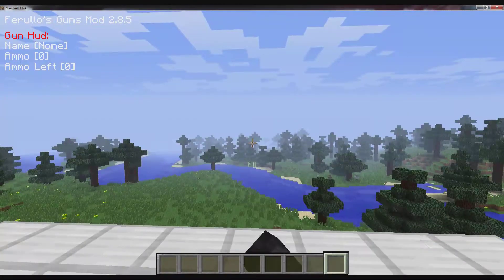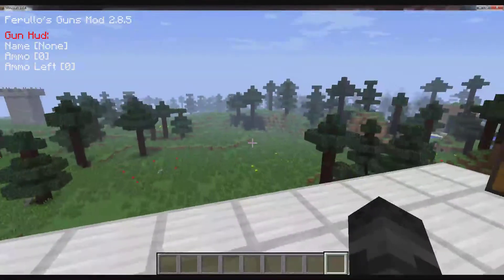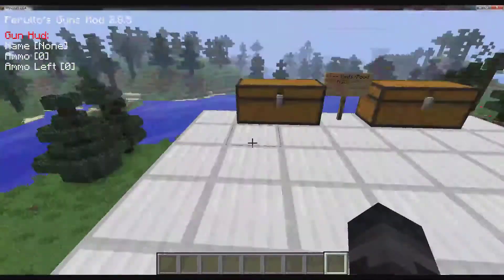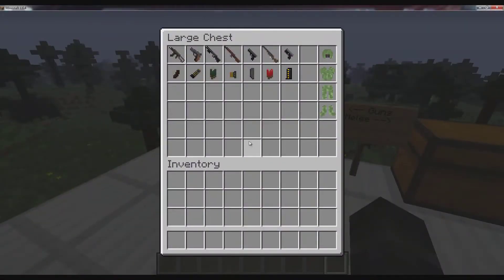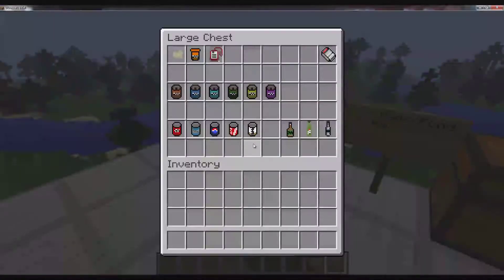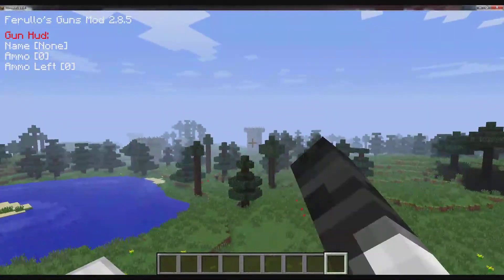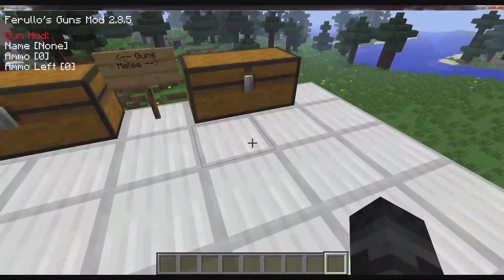Hello guys and welcome. Today I'm gonna review the Daisy mod, which is a mod for Minecraft. It was originally made for farmer versus zombies. These are the items: the guns, the melee weapons, the medication and food, and some other stuff. There are also some buildings in the background which I'll show you later. Let's start with the guns.